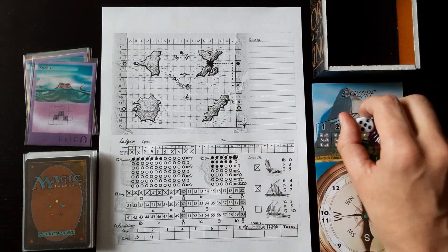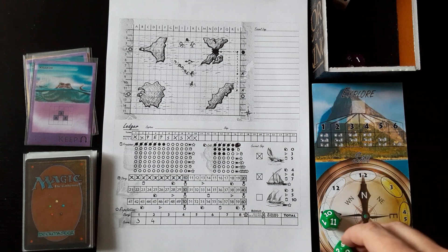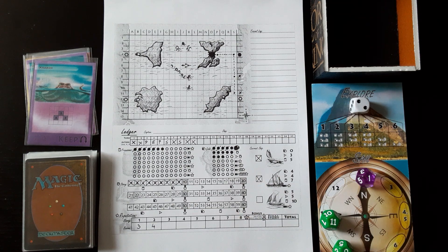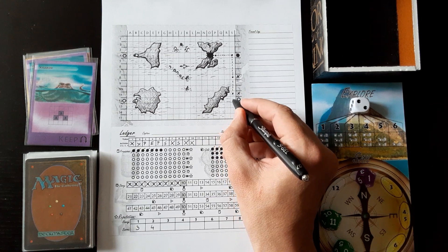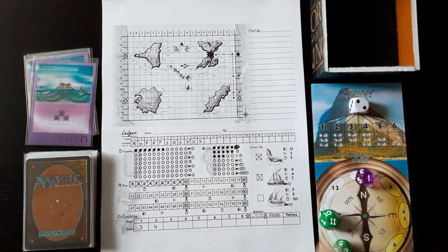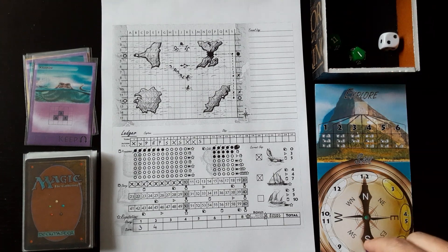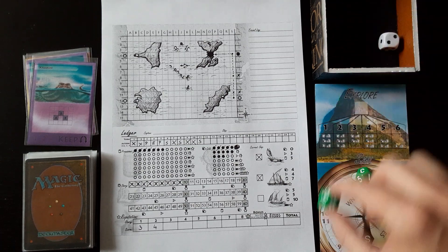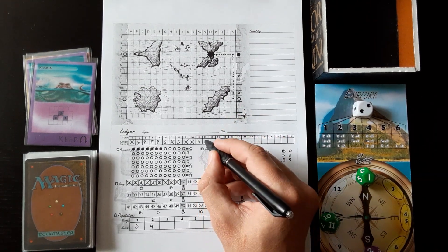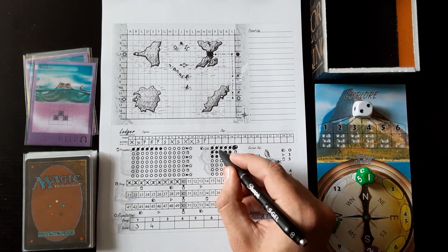Next turn I'm going to go down to the ports. I got 11, 9, and 1. It's going to be two movement points to go down, but that's fine - I'm just going one space south. We got seven, one, and 11. Exploration is two, but it doesn't matter because we're doing a port action. So we're going to the port. First thing we're going to do is upgrade our ship - one, two, three, four, five. Now we have the best ship.